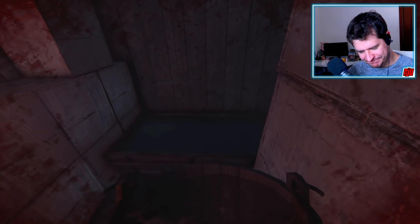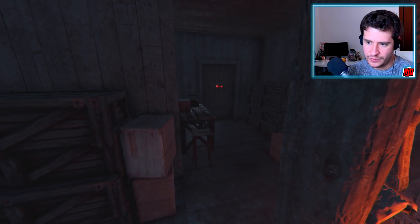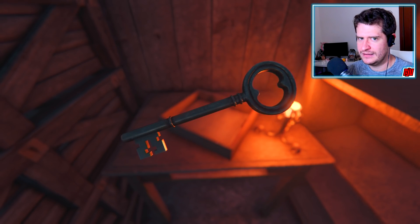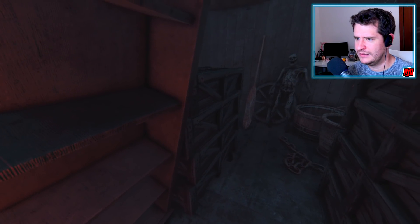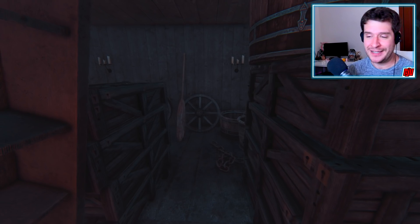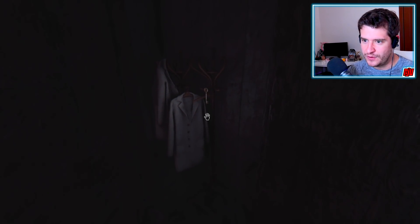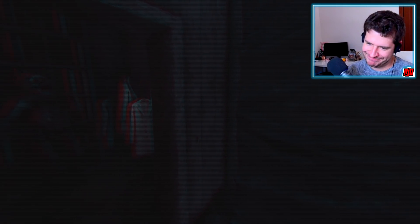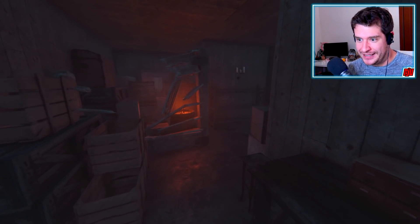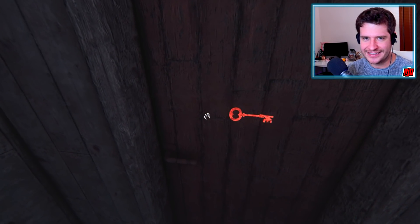Oh shit. We need a key. Wait, what? Am I seeing things again? That doesn't sound good. I'm actually quite disappointed in myself that I keep getting jumped like this successfully. It's just too far away — I can't move the door either. Oh God, I can't relax. I thought that was just a jump scare, but no, it's a genuine enemy. Let's go this way. That didn't get me — it kind of did, but it didn't.